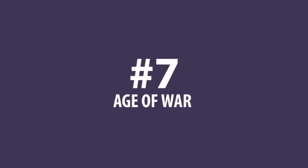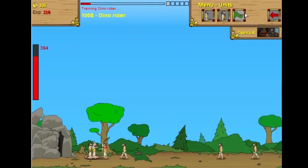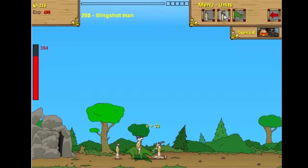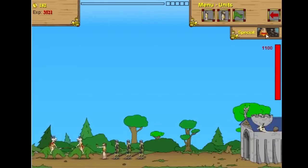At number 7 is Age of War. Age of War is a game series consisting of Age of War, Age of War II, and Army of Ages. The point of the game is to evolve through the ages, buying and upgrading weapons and soldiers, and destroying enemies.